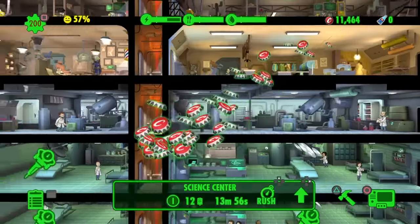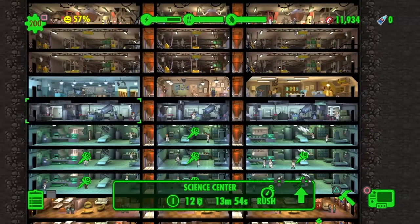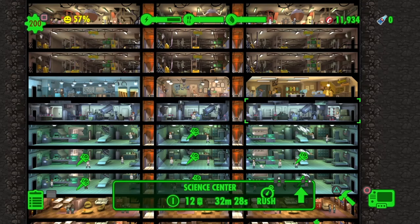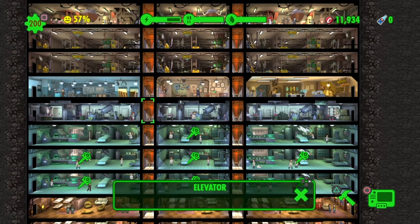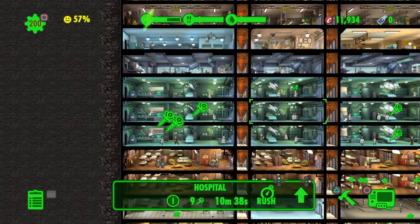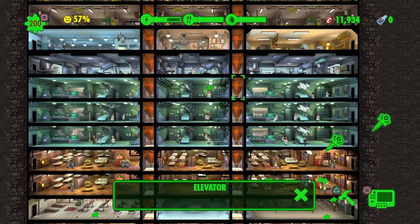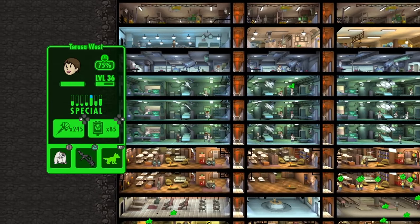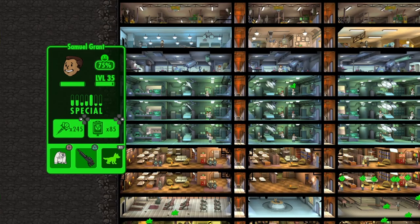Here we have my science center. I have three radiation pack rooms — we get 12 from this one, 12 from this one, and 9 from this one, so about 18 total. Then I have my health pack room, which is three-by-three as well. As you can see, I have a lot of them — 245 is my current max. I have 85 radiation packs right now.